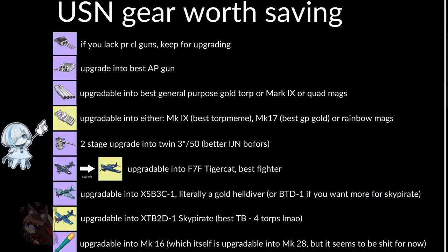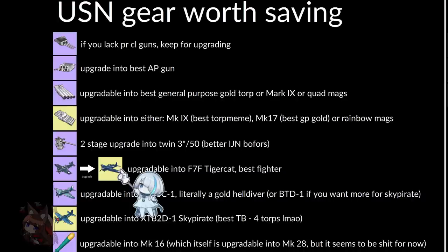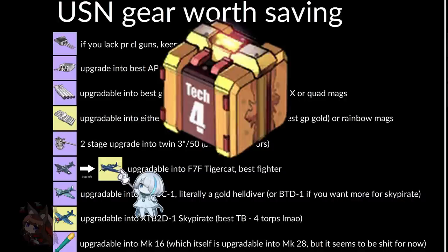The gold torpedoes from that chain can be upgraded into the slot allowing the MK9 for more torpedo meme builds, but they can also be upgraded into rainbow homing torpedoes. We also have an AA gun upgradable two stages into a decent Bofors AA gun. Most importantly, to get the Tigercat you need a gold Hellcat, which can be gotten from the purple version. Open those gold US boxes — I have a few hundred laying around and I'm going to be opening them all trying to get those Tigercats as quickly as possible.